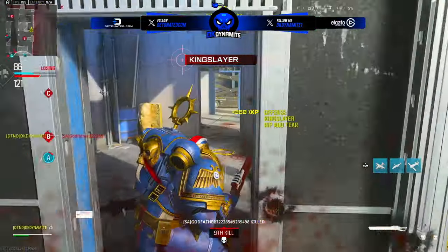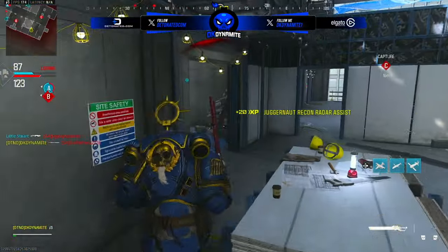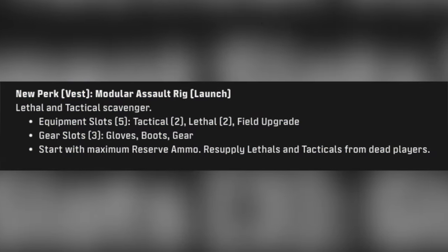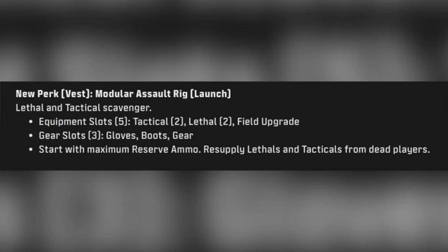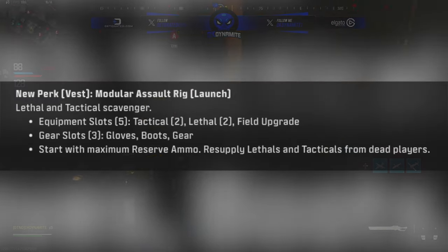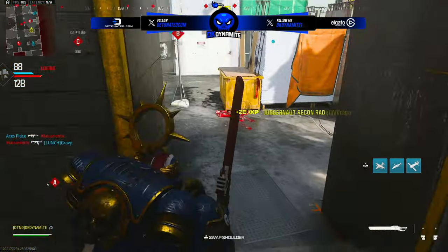We also have the Modular Assault Rig, available at launch — a lethal and tactical scavenger perk giving you five equipment slots, two for tacticals, two for lethals, one field upgrade, three gear slots, and you start with maximum reserve ammo and can resupply lethals and tacticals from dead players.